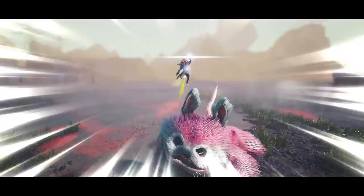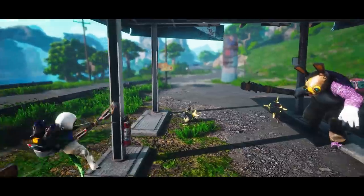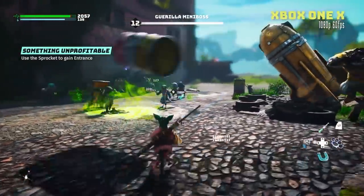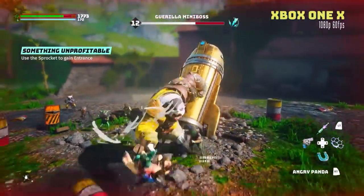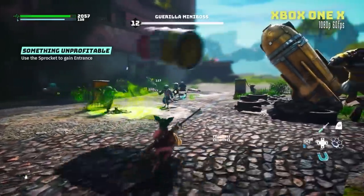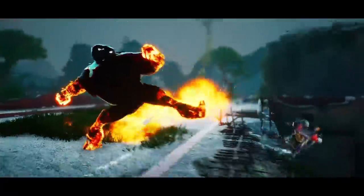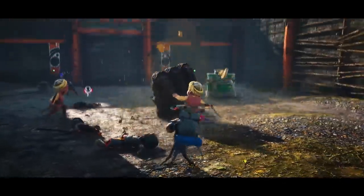The second mutation category — Biohazard Powers — has its own full set of abilities. One seen in the recent gameplay reveal is called Vile Bile, a toxic ability where you spit on the ground creating an area-of-effect toxic puddle. It deals damage and infects enemies, and because it's a toxic ability, it causes enemies to vomit momentarily, leaving them unable to attack you for a couple of seconds.